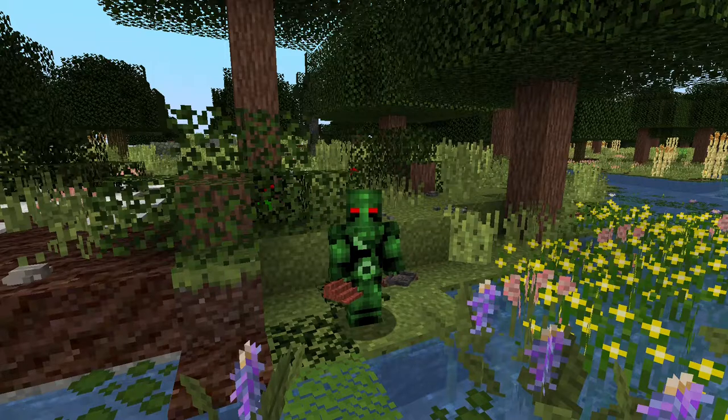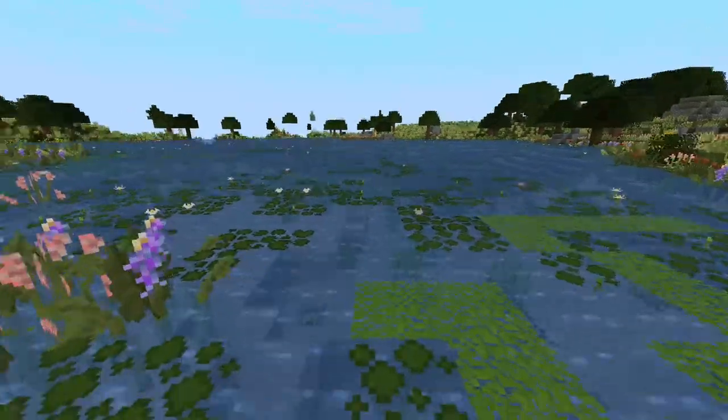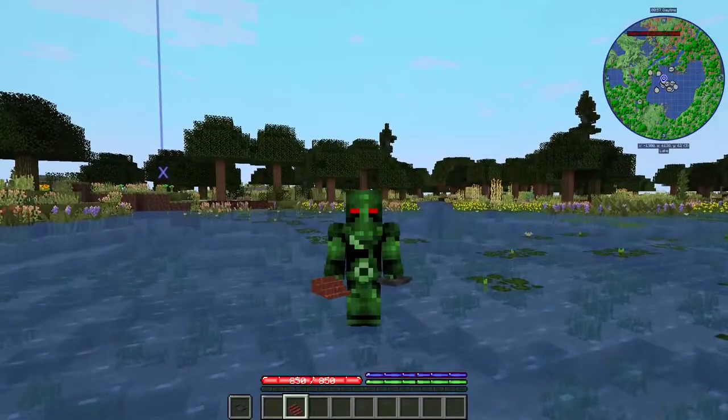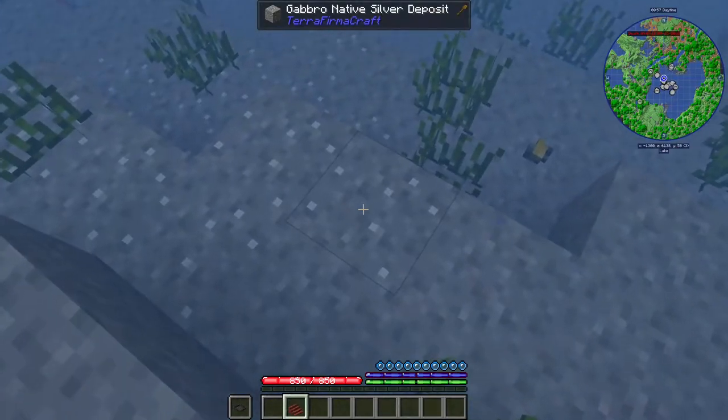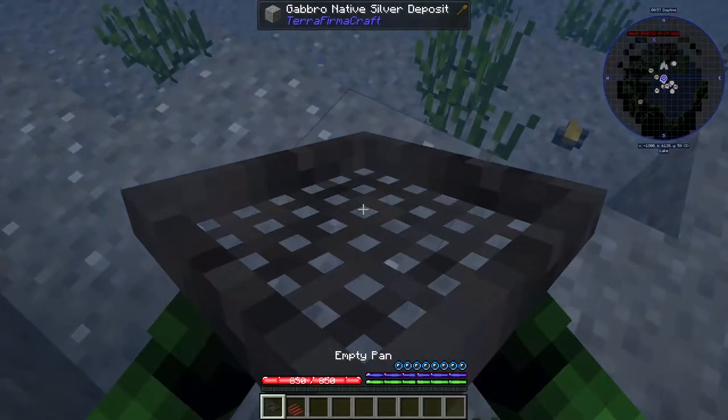It is easier now because in version 1.80.2 you just need to find the deposits. I have one of the deposits right beneath me down here. You can find these from the bottom of rivers, lakes, and such.